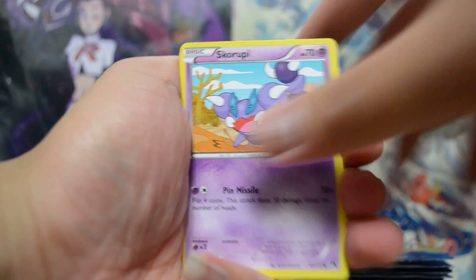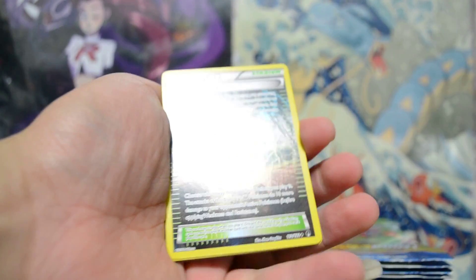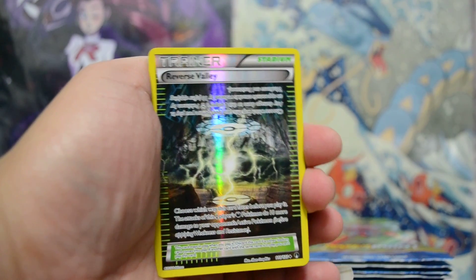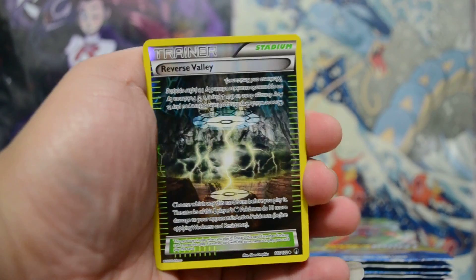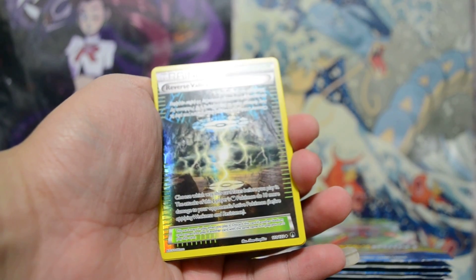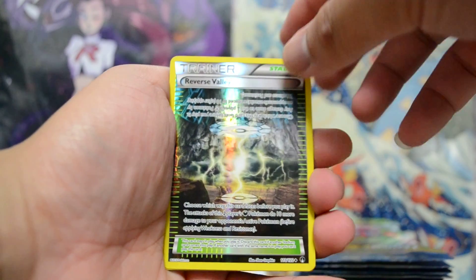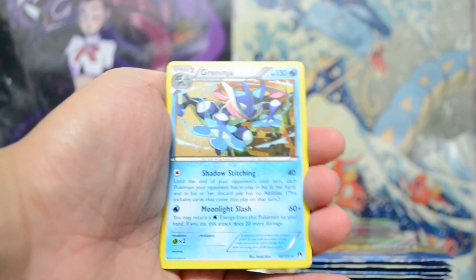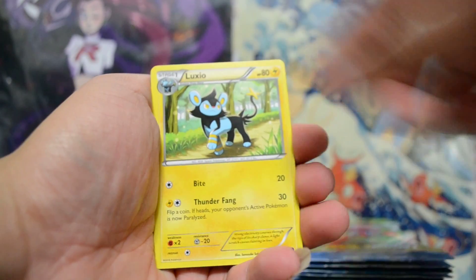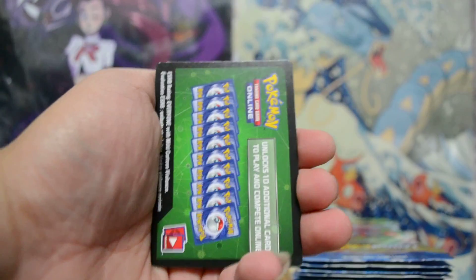Skatot, Pancham, Skidopi. I'm trying to keep my indoor voice — OH MY GOD! Reverse Valley number 3! Oh my god, so nice. And I was saying keep my indoor voice when I pulled that. And Greninja! Too bad I could never pull anything alongside these Reverse Valleys. That would be awesome because those are pretty epic.